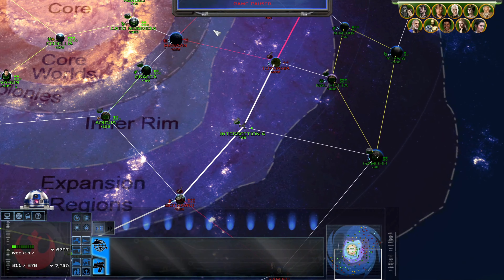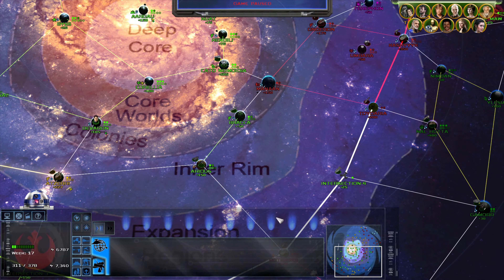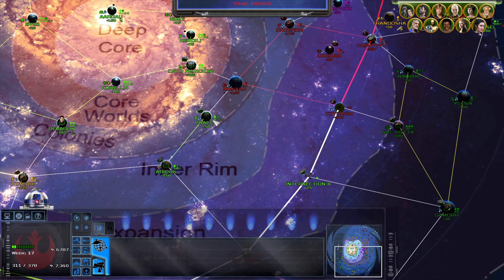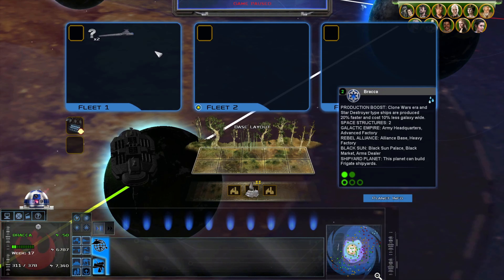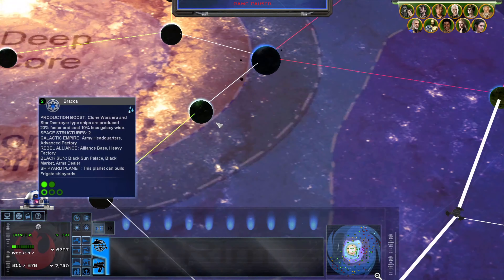Before we actually start, I want to show off the new planets that have been added to space real quick. They all have different space maps and different ground maps. I'm not sure if they're in the minor campaigns, but they are definitely in the major campaign. The first one is Bracca, which I believe is first shown off in canon in the Jedi Fallen Order game as an Imperial or G.A.R. scrapyard, where all the Clone Wars and CIS technology is being transported to be salvaged for valuable resources to make more modern technology.